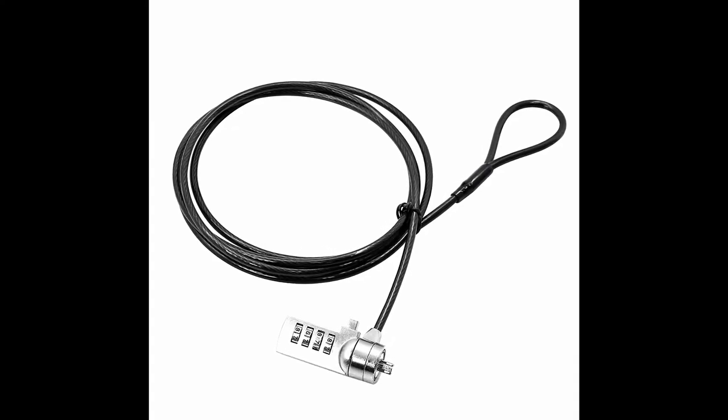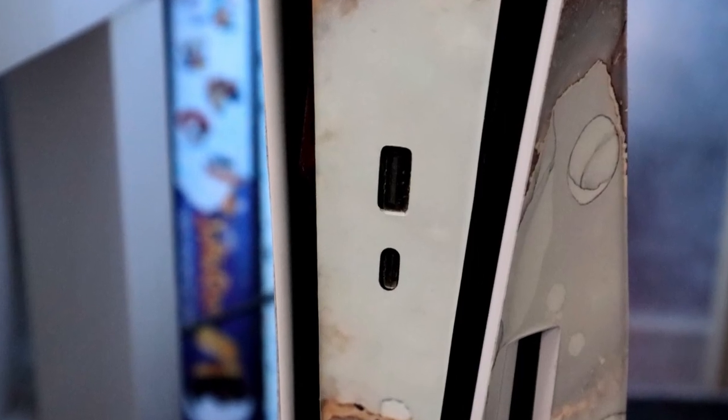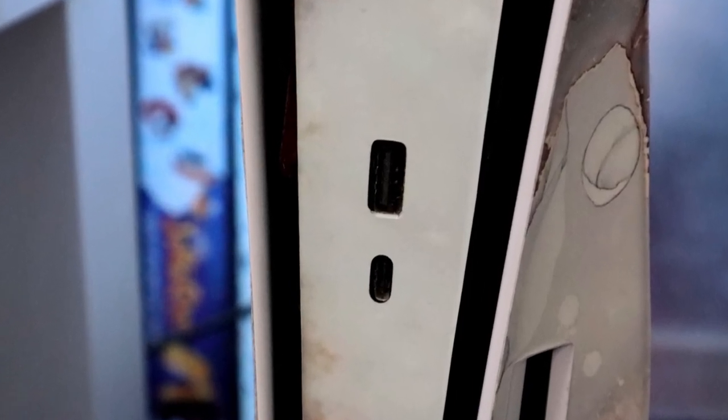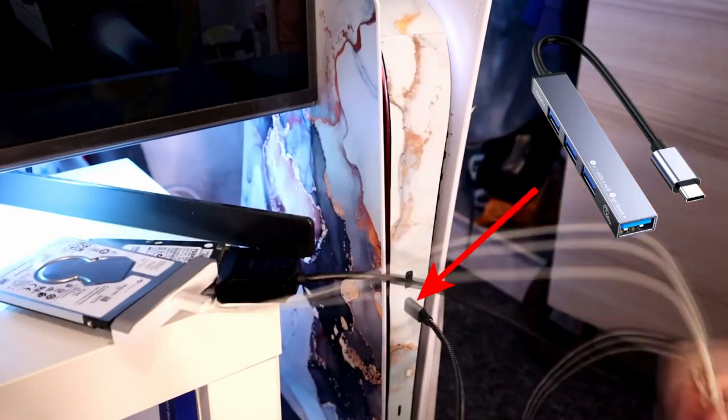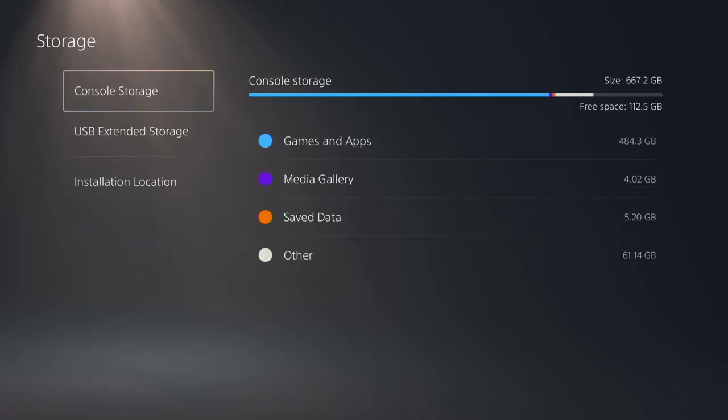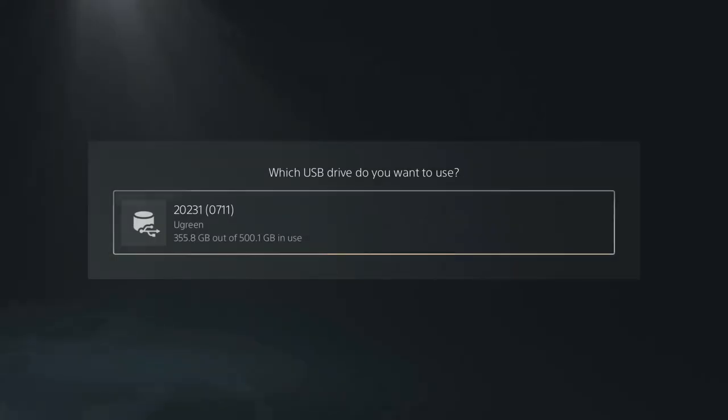Number 17: Kensington Lock Port. You ever wondered what that tiny rectangular hole is on the back of the PS5? It turns out it's a Kensington Lock Port, which is an anti-theft device. Number 16: USB Port C. The Micro USB-C port on the front of the PS5 is probably one of the most underused functions. However, there are some clever things you can do with this port — for example, a USB-C hub can add more USB-A ports to vastly increase the storage capacity of your PS5.